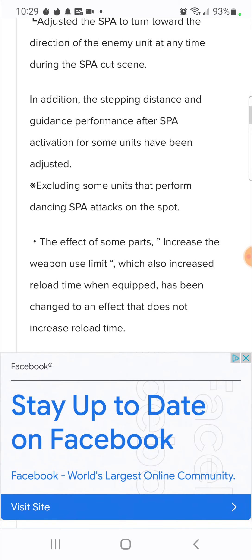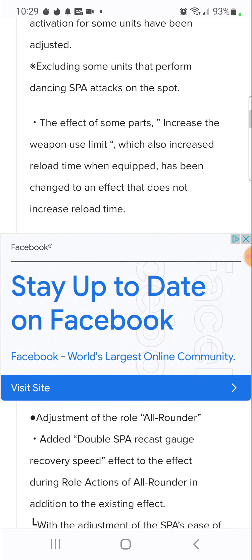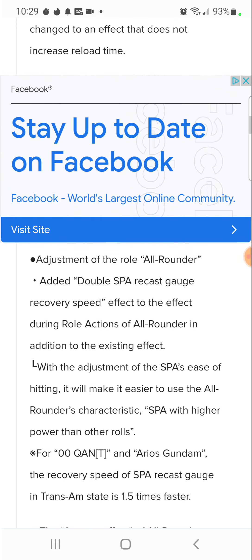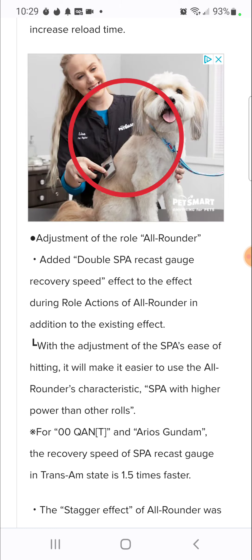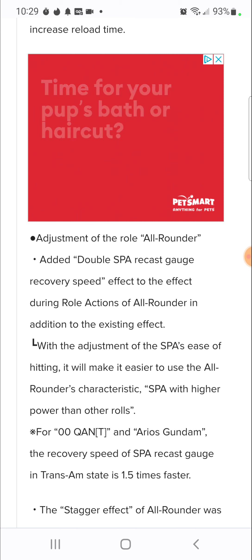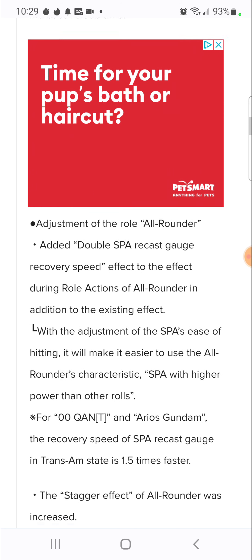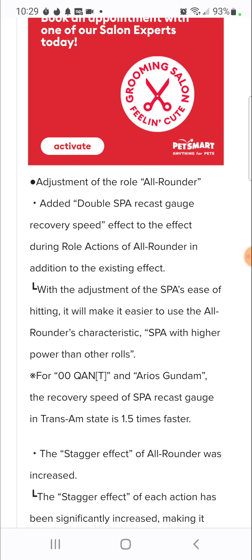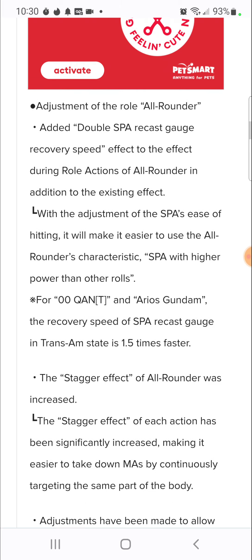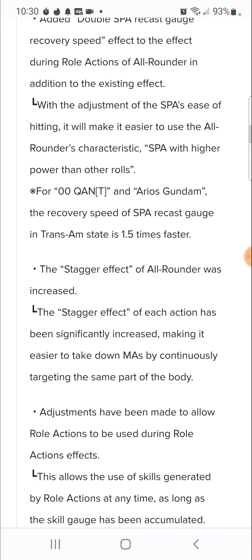The effect of some parts that increased weapon use which also increased reload time when equipped has been changed so it does not increase reload time. For all-rounders, a double SPA recast God gauge recovery speed effect has been added to the roll action, in addition to the existing effect. So now your SPA will build a little bit faster. For Double O Quanta and Arios, the recovery speed of the SPA recast in Trans-Am state is 1x faster.